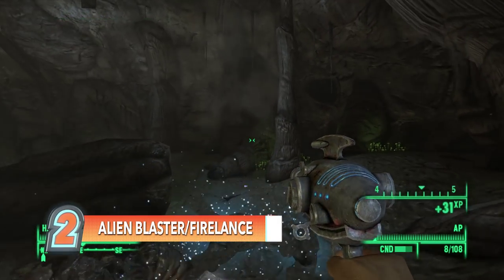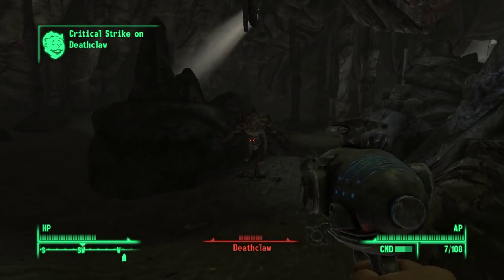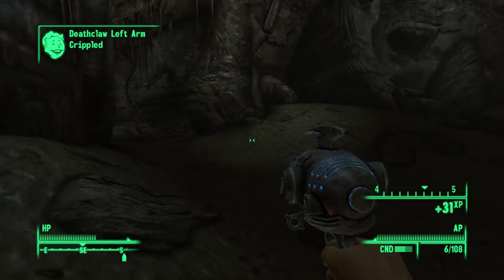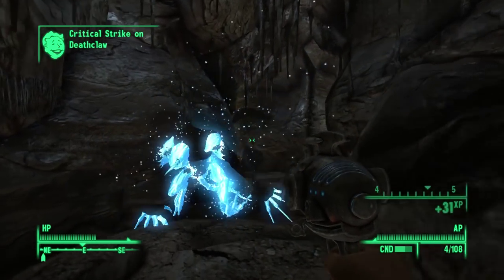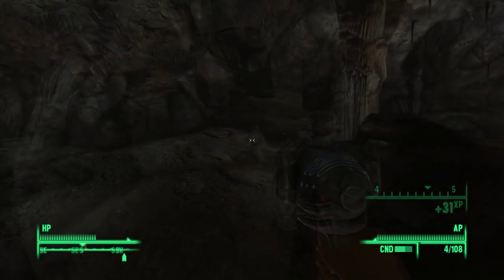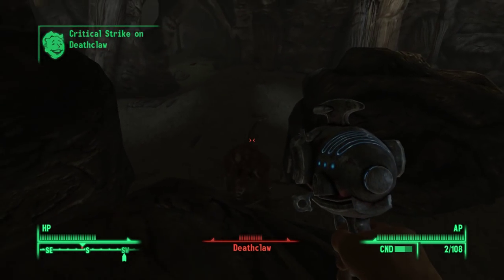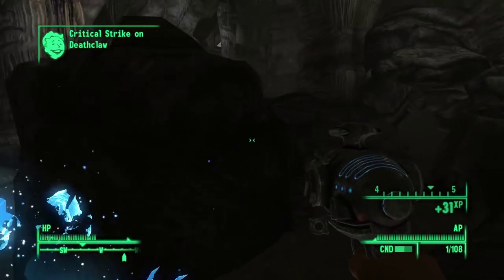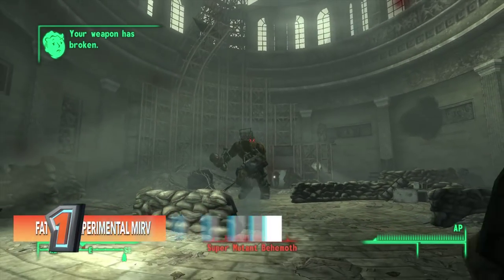Number two: the Alien Blaster. I love the disintegrating. The Alien Blaster — we kind of lumped it together with the Fire Lance, which is like the other Alien Blaster in the game. But realistically, it's a pain to get, because it's a random chance that it will fall from the sky somewhere, and it only happens once per game. But it's just as powerful — it lights people on fire. The Alien Blaster is so awesome and super fun.